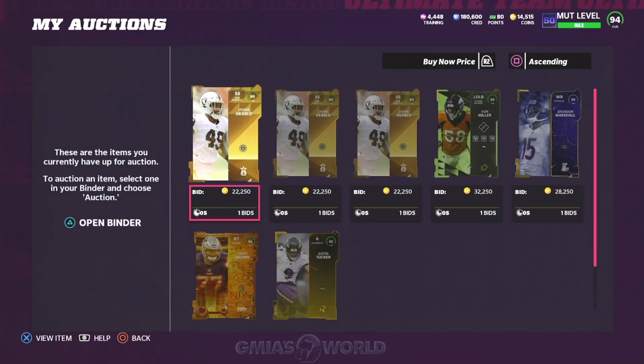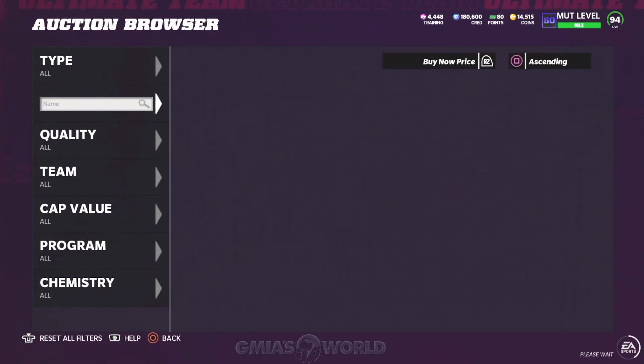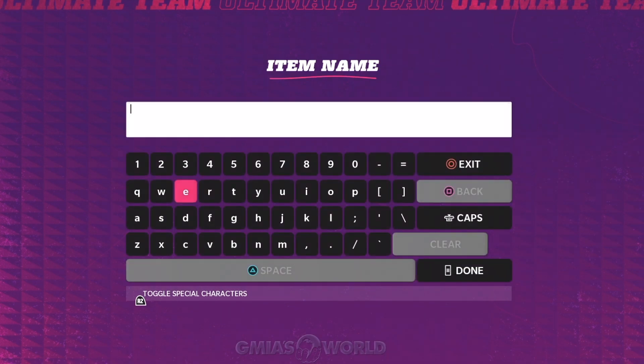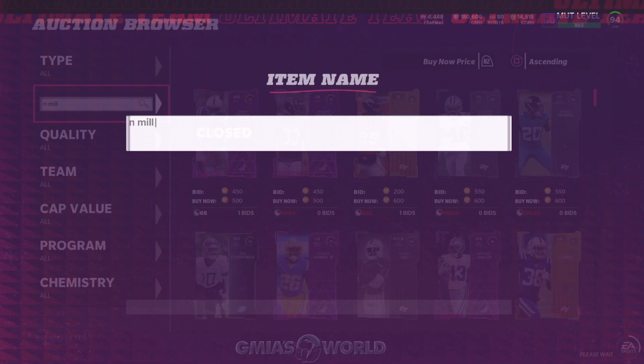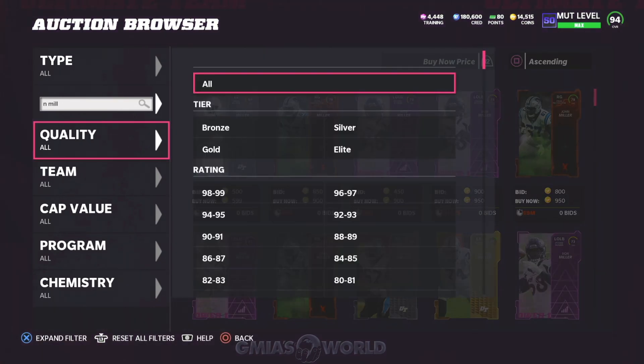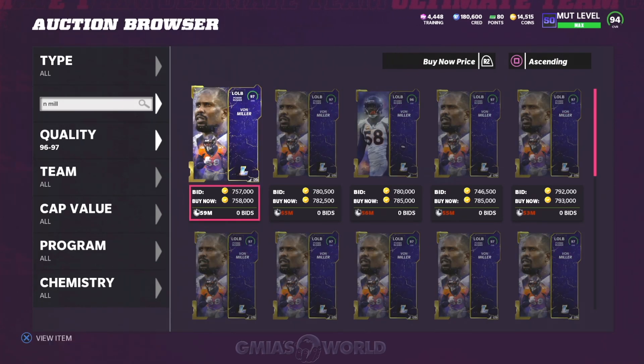Let's go ahead and check out what his price is currently. You guys don't have to go this route - you can do whatever you want. As I said, I'm dead broke right now. You can see it went from 830, and he's now at 758. Somebody put his 96 up for more - whatever, we could have waited. You might get lucky and get him for around 699. It doesn't really matter - just go ahead and take a look at what he's able to do for you.